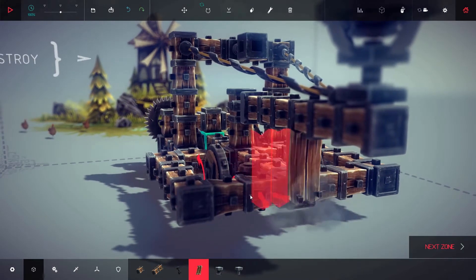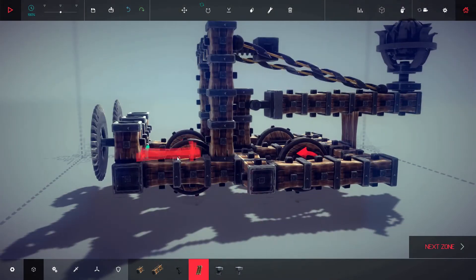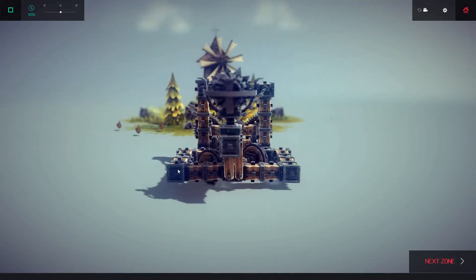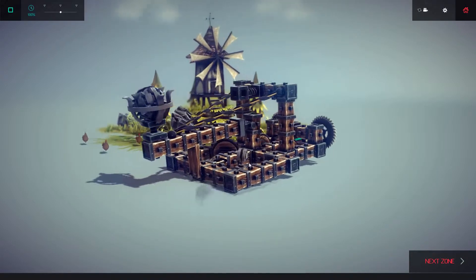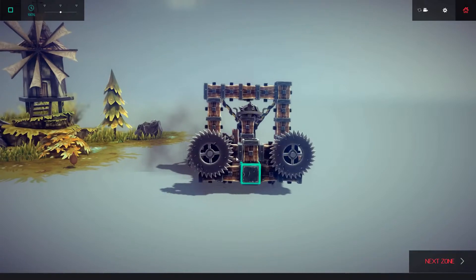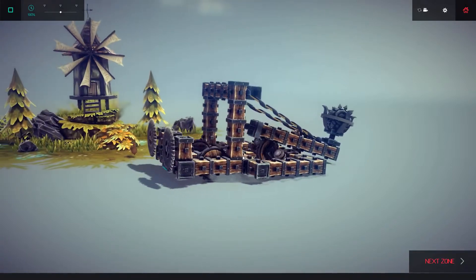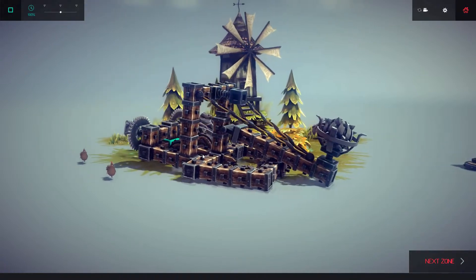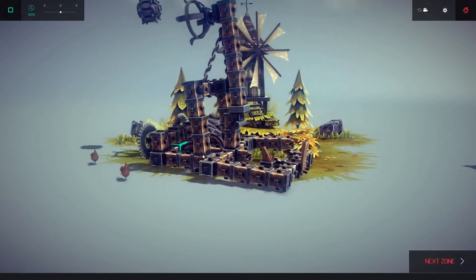I'll put these wooden planks there and see if that will hold my arm up. Now, can we steer? I ripped the back wheels off — I don't know what's going on. Let's get a turn around here. Go! Get the chickens — take that, chickens!